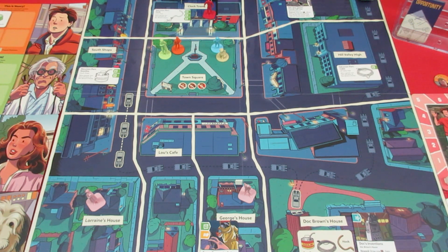So let's take a look at a couple of the components, where the players start out, the special abilities that Marty, Doc, Jennifer, and Einstein all have, and then we'll get into the gameplay. Instead of trying to explain how to play — which Rodney Smith already does — we'll just get into it.